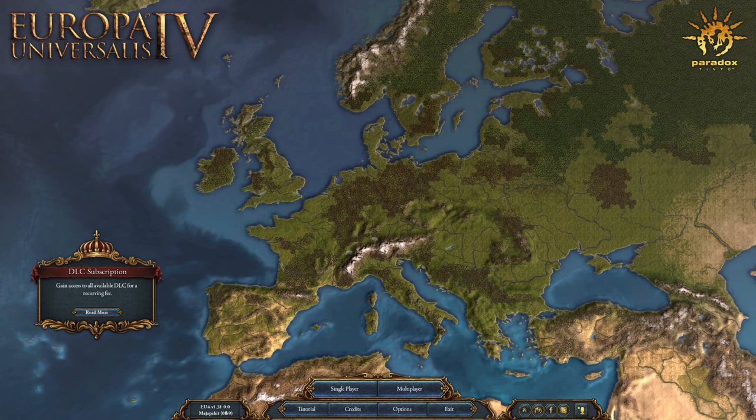Hello everybody, and welcome. This is Adrian. Thank you so much for joining me today. We're going to be taking a look at Europa Universalis 4 patch 1.31 — the new Leviathan expansion. First off, thank you to Paradox for giving me access. They have not paid me; this is not a sponsored video. All they've done is give me access to the expansion free of charge.